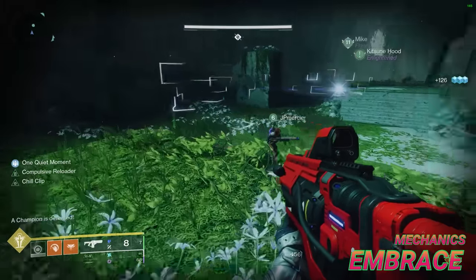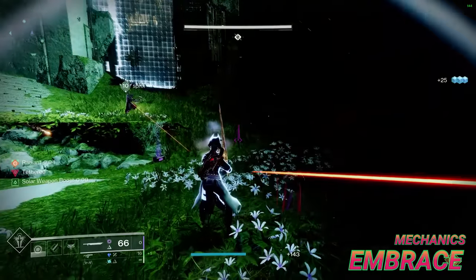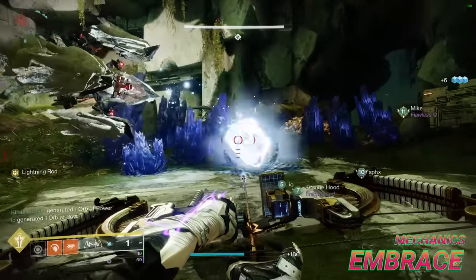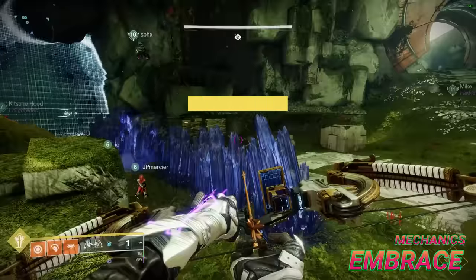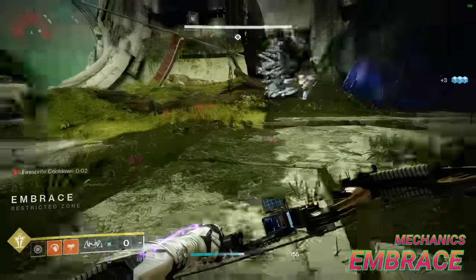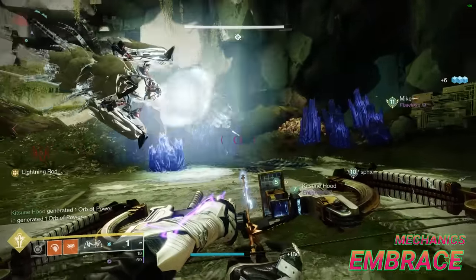As for mechanics, the general premise is to move from room to room, killing enough adds to spawn an angelic, using the tether boxes to unlock the next room and repeat. At the same time, one or two players should stay behind in the previous room to pick up the voltaic overflow created by the consecrated mind to ensure the team doesn't wipe. To start, have four people link the first tether box and run ahead into the next room to spawn the first angelic for the next tether, and the remaining two players should stay behind to pick up the voltaic overflow. If your running team is fast, only one voltaic overflow will be created, but if not, it's best to leave two behind just to be sure.